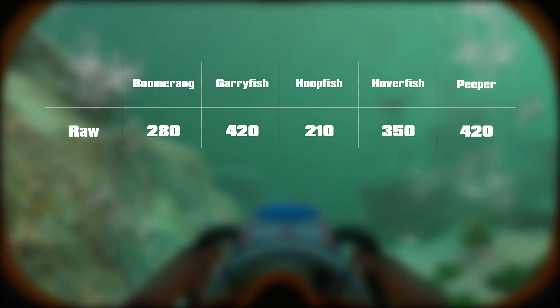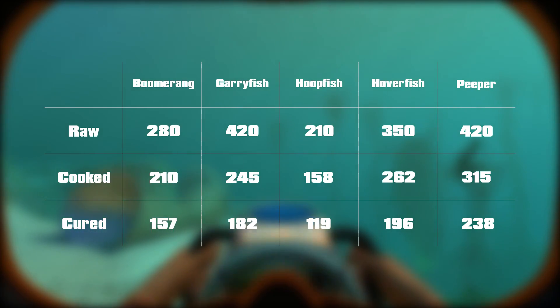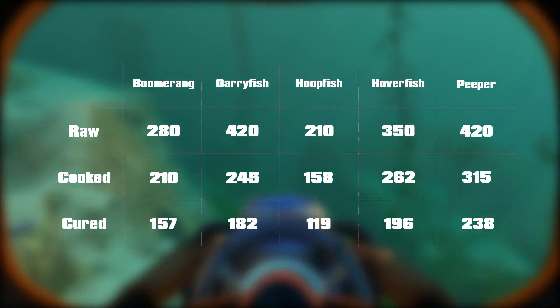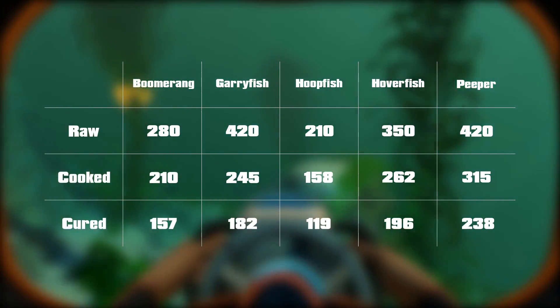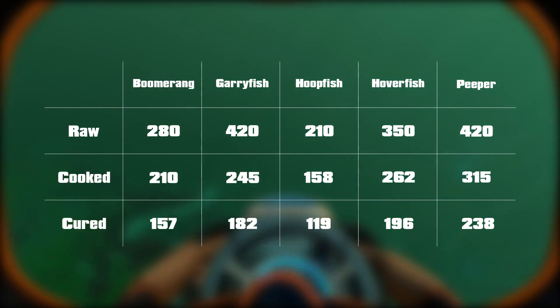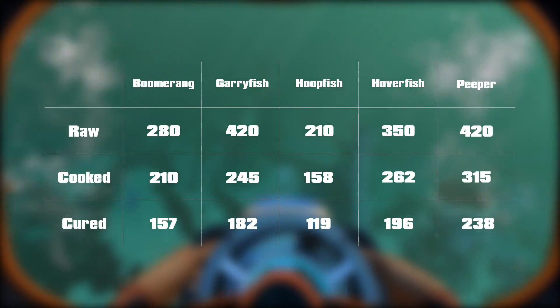Below you can see the altered power values achieved from cooking and curing. While it may make them more nutritional, cooking and curing also makes them less effective for power production. Adding to the fact that you must consume power to cook or cure them, you can see that it is a much less effective method.